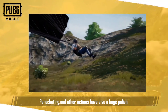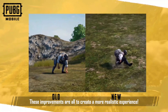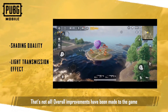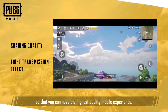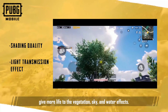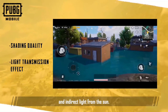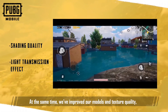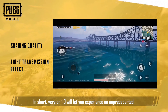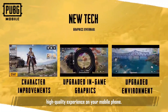Parachuting and other actions also have a huge polish. These improvements are all to create a more realistic experience. Overall improvements have been made to the game so that you can have the highest quality mobile experience. Upgrades to our lighting systems give more life to the vegetation, sky, and water effects. Now players can see reflections on the water and indirect light from the sun. At the same time, we've improved our models and texture quality to give battles a more realistic feel. In short, version 1.0 will let you experience an unprecedented high-quality experience on your mobile phone.